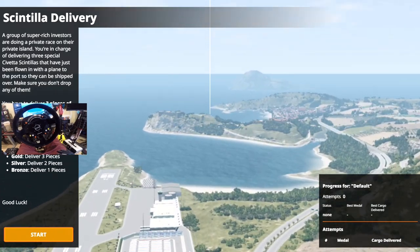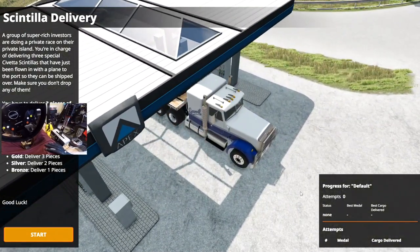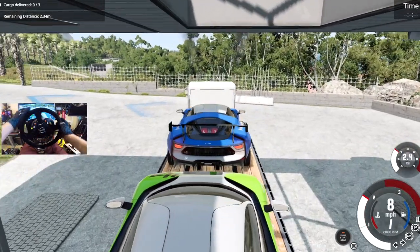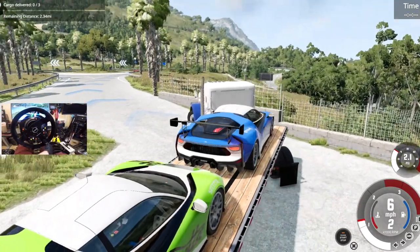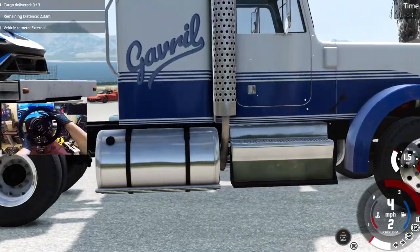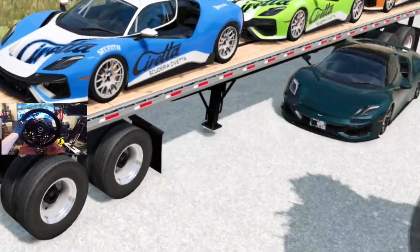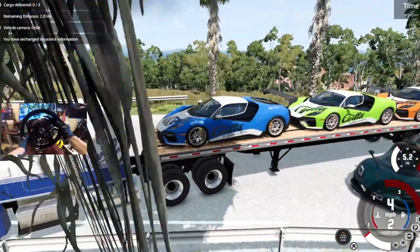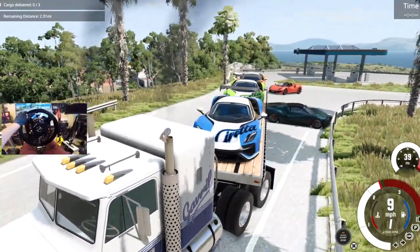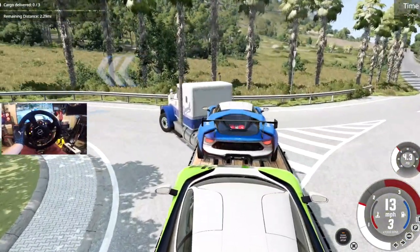You're in charge of delivering three special Seventi Scantilias that have just been flown in with the plane to port. They can be shipped over — make sure you don't drop any of them. Well, I'll try my best, sir. I can't see back there, so we'll do one of these here first. Is this traffic now? What the hell's going on here with this guy? We're going to run his ass over. Let's see if we can do it — right over his car. I love this game. I do like this view because it kind of helps me see everything, almost.